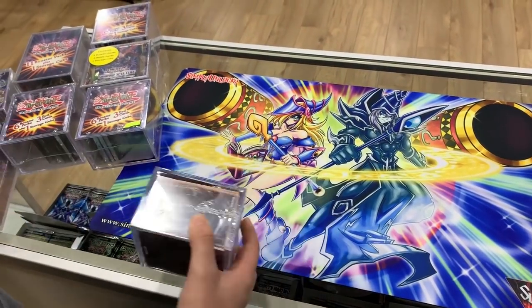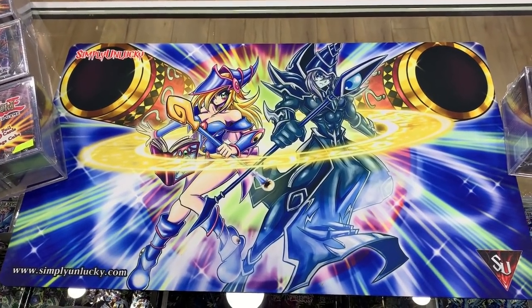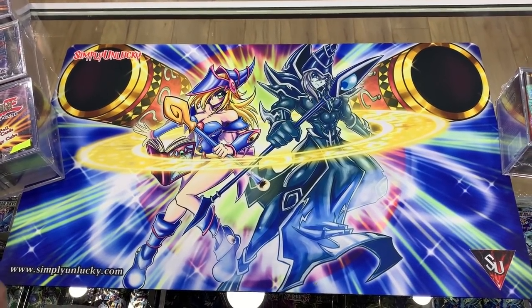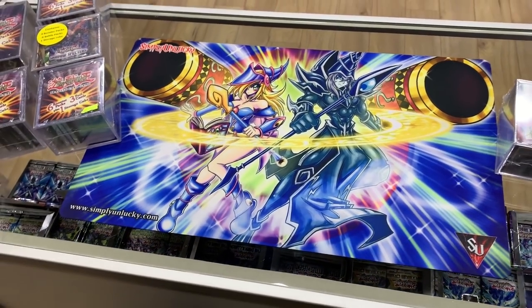Also, we're using our Black Edition Simple Unlucky limited play mat — it's the Dark Magician, Dark Magician Girl, Magical Hero kind of play mat. We combined those three popular cards there.